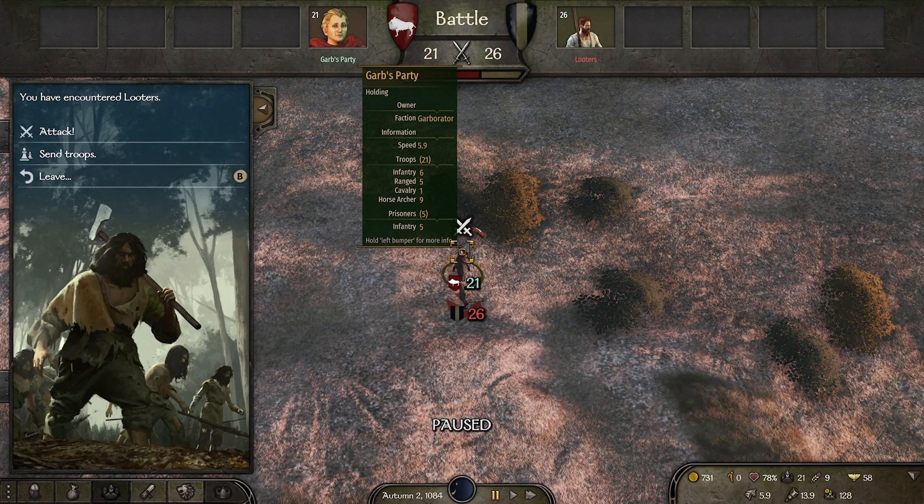Welcome back to Bannerlord with the Garburator. I'm the Garburator. This is episode 6. If you haven't watched episodes 1 through 5 yet, you might want to go back and watch those first. This is the second time I've started a game in Bannerlord. We've decided to start as the Kuzates this time, with our character the Garb.